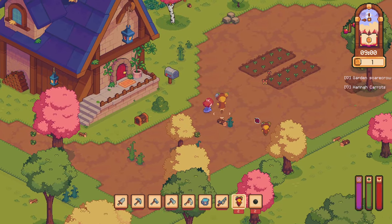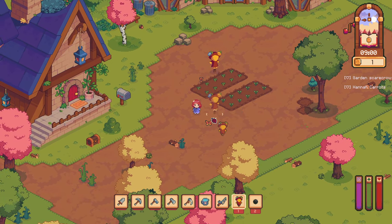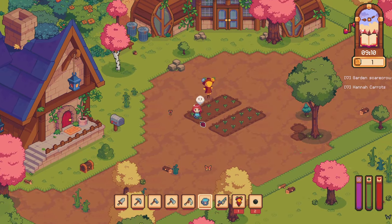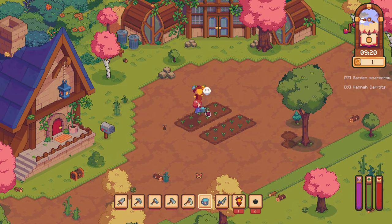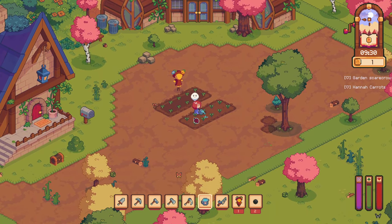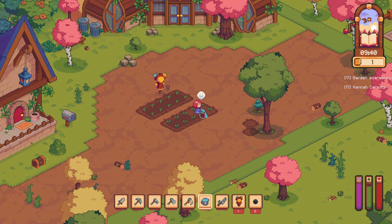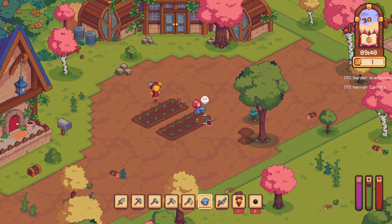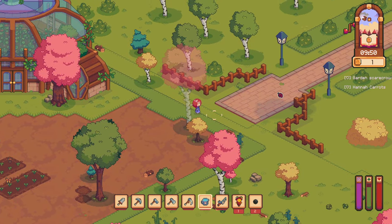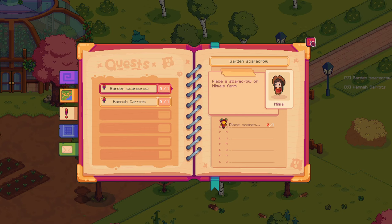Let's put this out here. We got a second one. Good. Garden Scarecrow — who needed that? Mima. Okay, we met Mima. I want to explore the village first before I go over there.